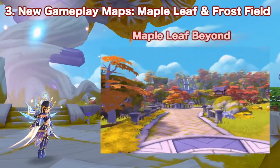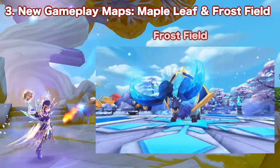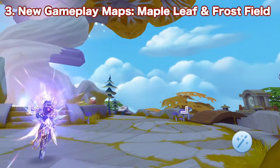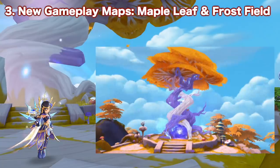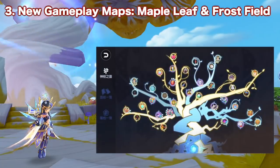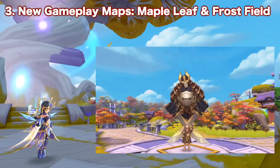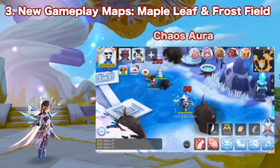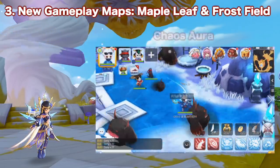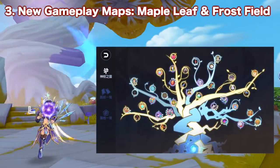Next we have the addition of two new gameplay maps, Maple Leaf and Frost Field, which are similar to Wasteland. Players who have completed the main Wasteland quest can receive the Maple Leaf main quest which unlocks the new Spirit Tree, and this can also be upgraded using Wasteland materials. Similar to Wasteland, there are also new elite monsters and world MVP found here. What's different is the Chaos Aura feature, which allows you to see more monsters as you collect more chaos breath. We'll talk about these new maps in detail in separate videos, so stay tuned.